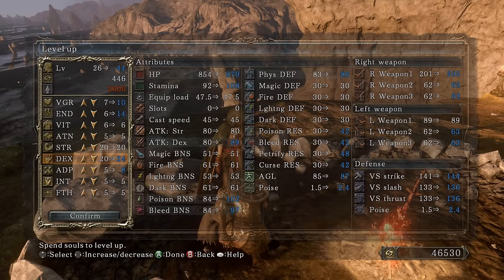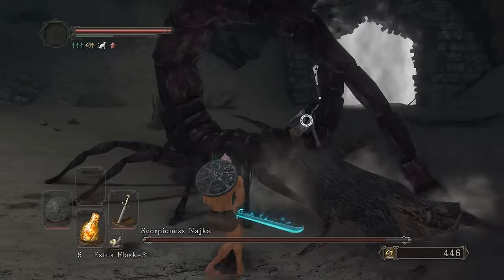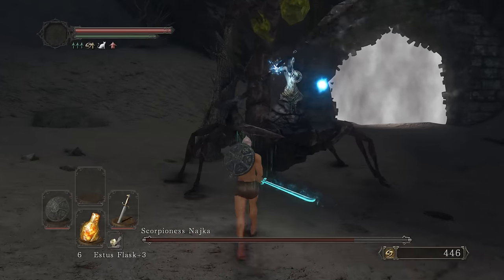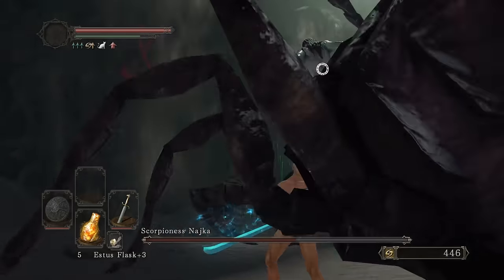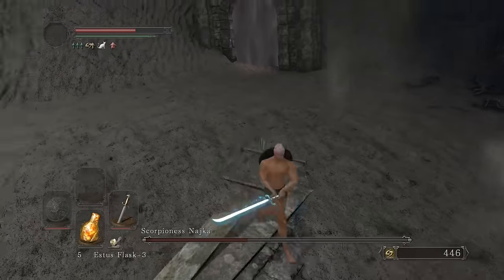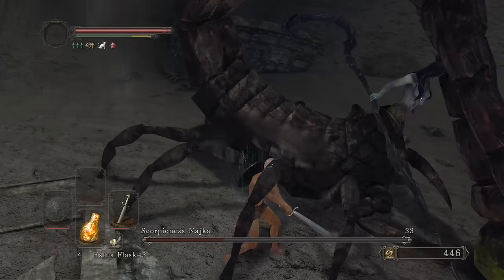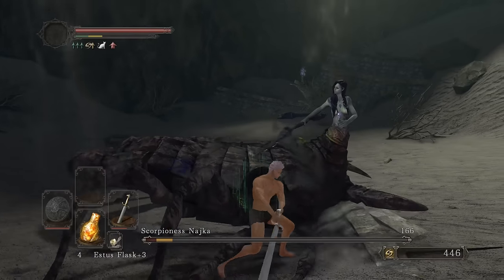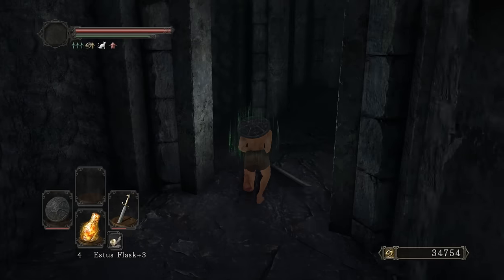Pop all my souls: 10 vigor, 14 endurance, 24 dexterity, 8 adaptability. Let's go — might take a little bit of time, but I wasn't expecting anything crazy. Go ahead and do your thing. Oh, what was that — that was a big chunk! Don't be swinging that in the parking lot. She went under the water. Hit her — oh, little grab attack. Hit that ass. Now bounce that ass back. One more hit — nice. Weapon's done the job.